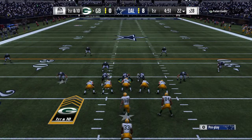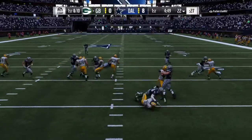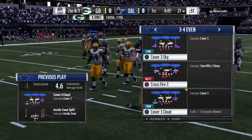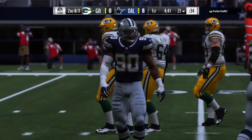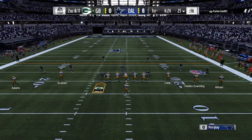The kick gets fielded in the end zone. This is Aaron Jones. He is going to be stopped cold behind the line of scrimmage. That's going to go as a loss of a yard, and it'll be second down. The loss of a yard there to start out leads to a second and eleven.